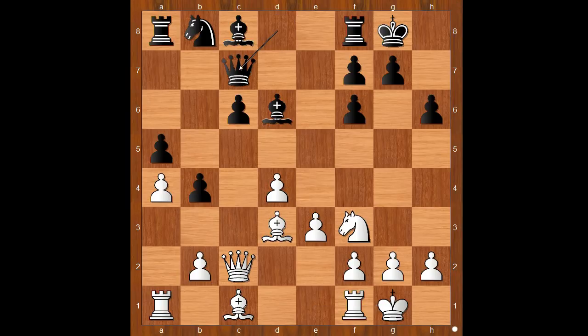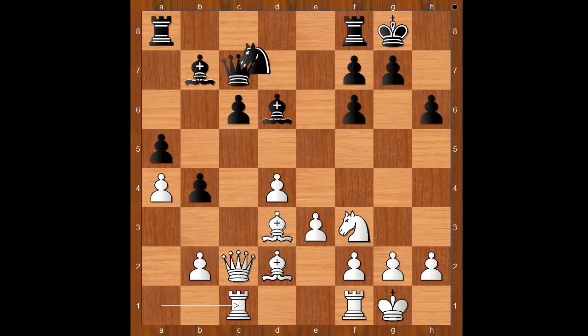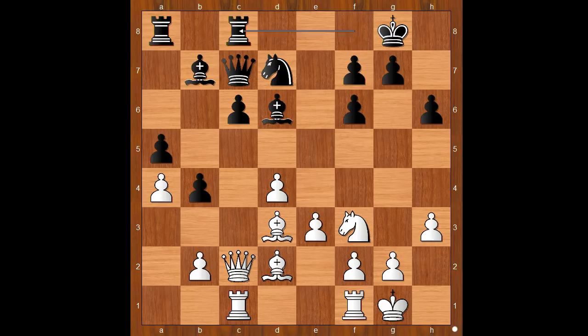So far, nothing crazy. Bishop to d2, bishop to b7, rook from a to c1, knight to d7 — and black completed his development too. h3, rook from f to c8. Can you see how the concentration of the black pieces is on the queenside?